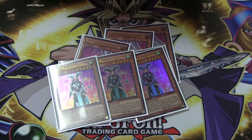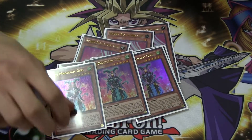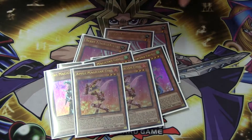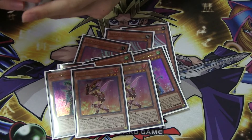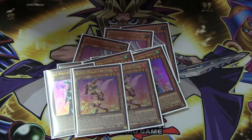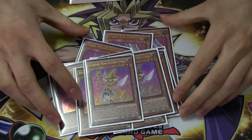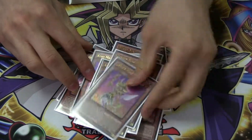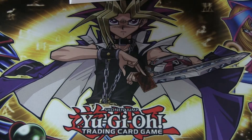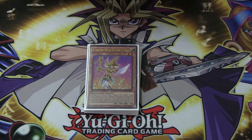2 Kiwi — this lets you get your OTKs off and also protects your spellcasters from card effects while it's on the field. I play 2 Apple; this one's really good because it lets you recycle your Magician Girls. 2 Lemon — it's honestly the worst, I'll probably cut it to 1, but it's still pretty good. It lets you summon from hand and searches for any spellcaster instead of just a Magician Girl, so that's one of the good things.